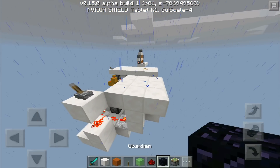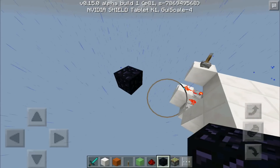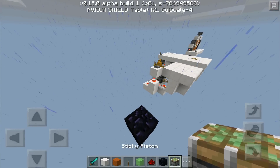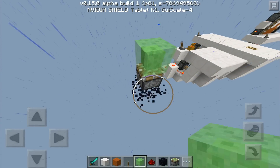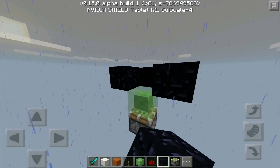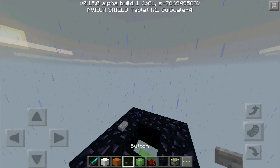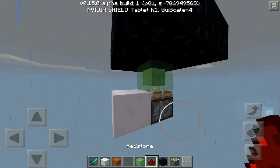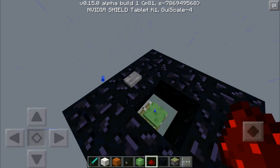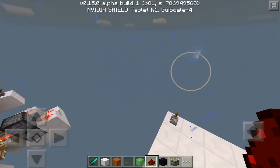The second part is extremely simple, so I'm going to build it right over here to avoid unnecessary confusion. To make the little trampoline, place a sticky piston facing up with a slime block on top. Go up one block and place obsidian — or any unmovable block — all around it. Then take a button, place it here, and place a piece of redstone like this and that should be it. When you press it, it's going to extend the piston and allow you to jump — a very small trampoline that works perfectly in this build.